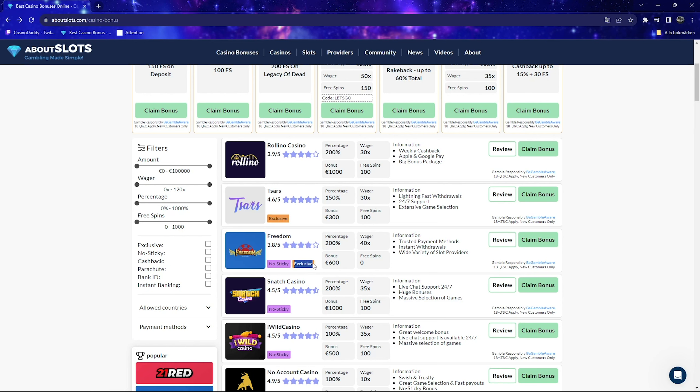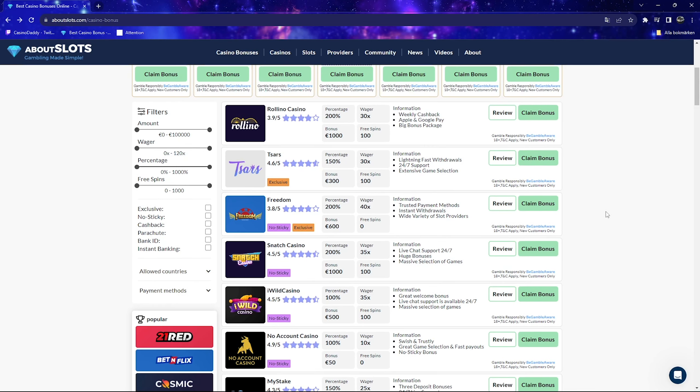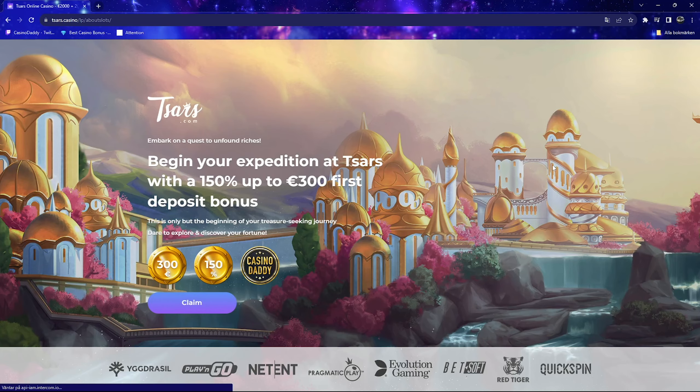When you've made your way there — as you can see on the screen right now — there are a lot of terms and numbers that might confuse you a bit if you're new to the game, and we will go over most of them. But to claim a bonus, you simply click on 'claim bonus' here on About Slots, and you'll then be sent to the casino site where you register with your email, name, and all of that.